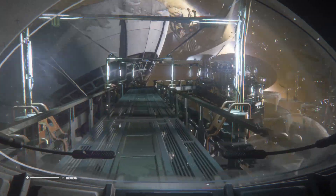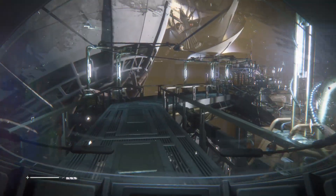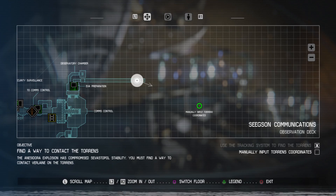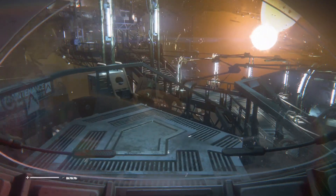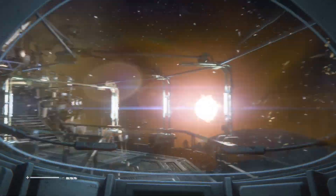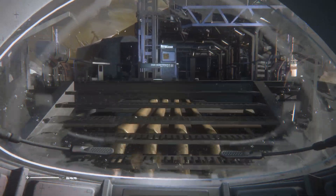There better not be aliens out here — that'll be weird as hell. Okay, first of all, where do we have to go? We need to input torn coordinates, so we have to walk along this bridge.